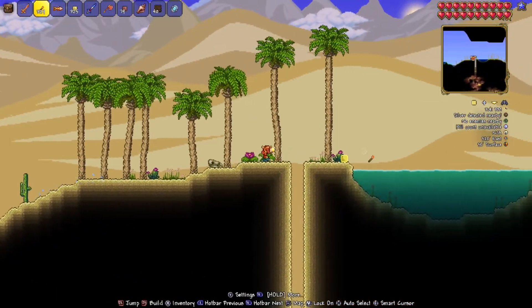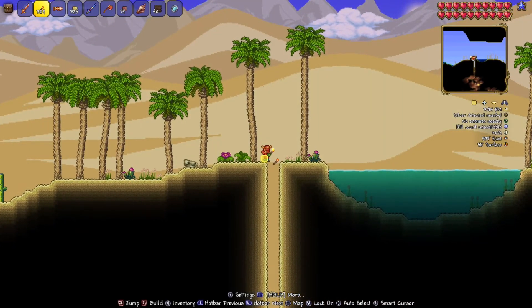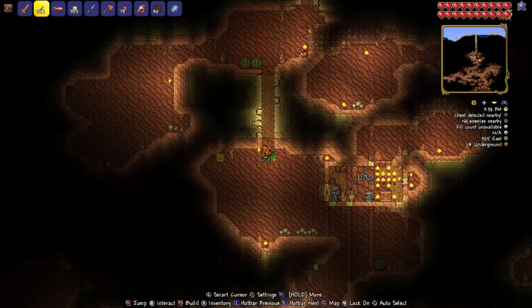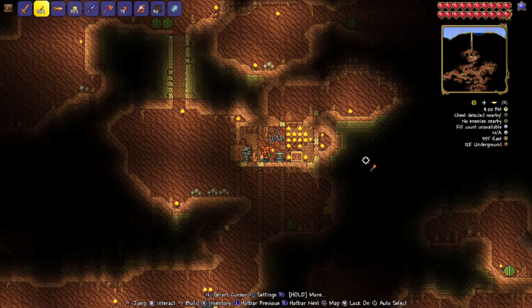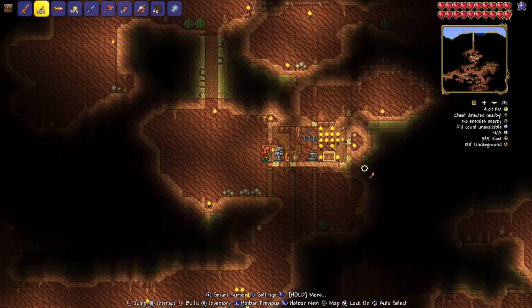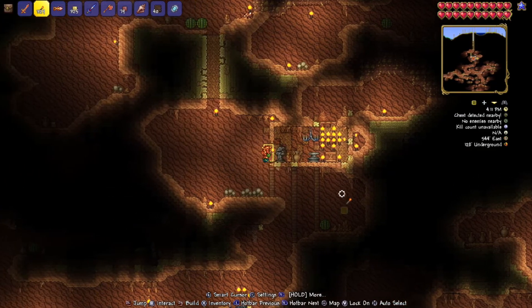We're going to stop in between the two trees at about 538 east and dig down. There's a lot of things in here that are going to hurt you, so get in, get out, don't mess around. Come on down — that's actually Dune Rider boots there too. I'll make another video for that eventually. The coordinates are 533 east by 374 caverns.